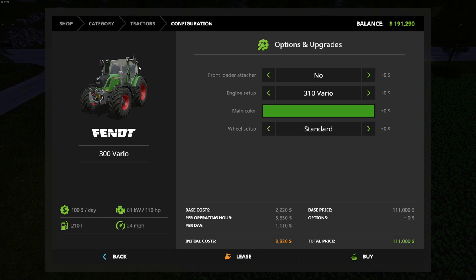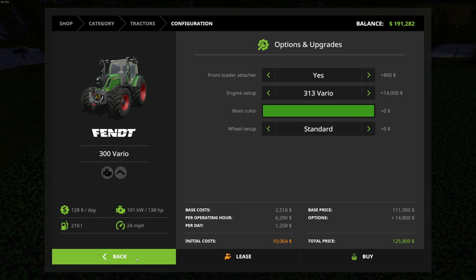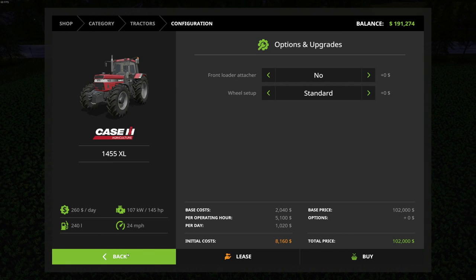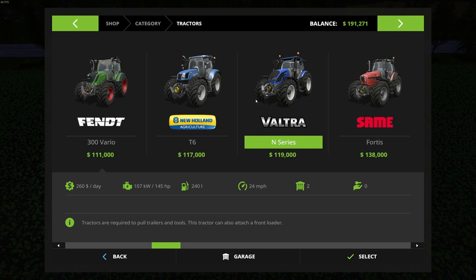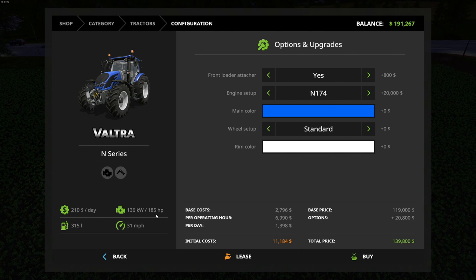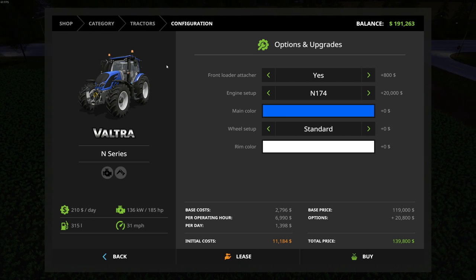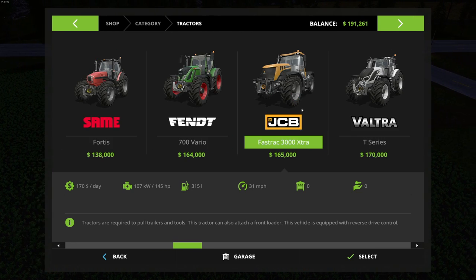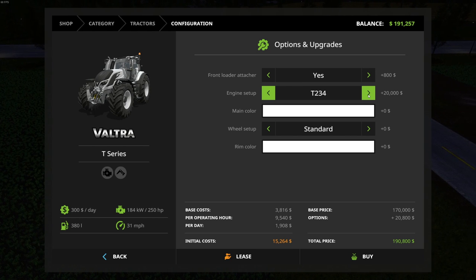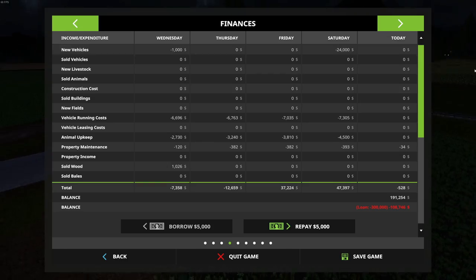I also really like the Fendt 300 Vario — it's got 313, but it's only 138 horsepower. What we have right now are 145 horsepower tractors, so that wouldn't even be as much. Let's see — this other option is 185 horsepower, which is probably going to be a pretty good tractor. Decisions, decisions. We've also got the Valtra T-series.